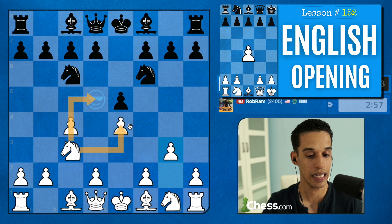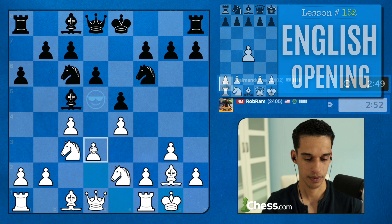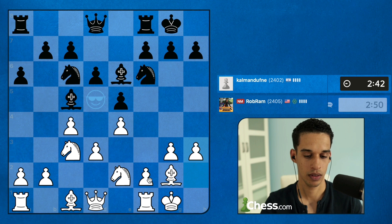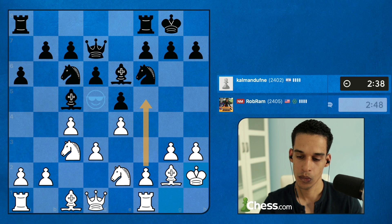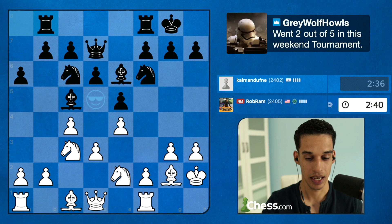Trying to get into the English territory, and at the same time if my opponent is not familiar with the English, or maybe they play a different system against the English, I feel comfortable trying to get them out of their element. The same thing applies if we started with c4 and then the Botvinnik triangle.